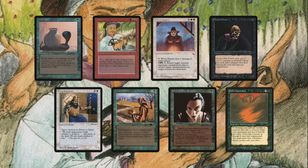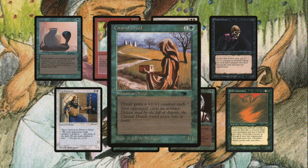Right next to King Suleiman we find Citinal Druid — a card from Antiquities, 1 green and 1. It reads: Druid gains a +1/+1 counter each time your opponent casts an artifact. This can get extremely big very quickly, especially when playing against an artifact deck. The obvious drawback is that a Mox costs 0 to cast, and usually — especially when you're on the draw — by the time you get your Citinal Druid out, a lot of those Moxes and mana rocks are already in the game. Despite that, this card could be an interesting addition to your green sideboard.